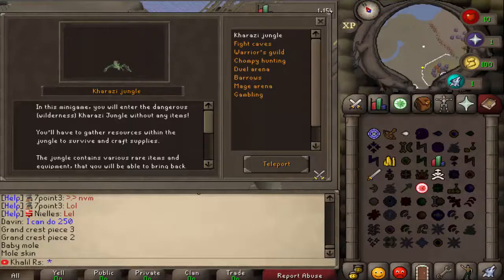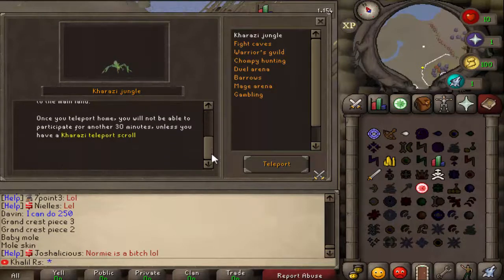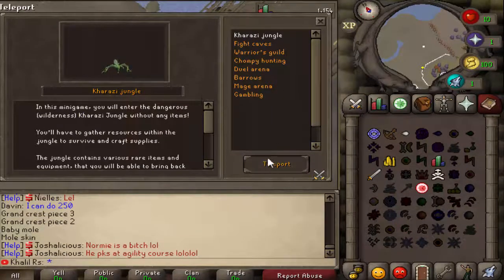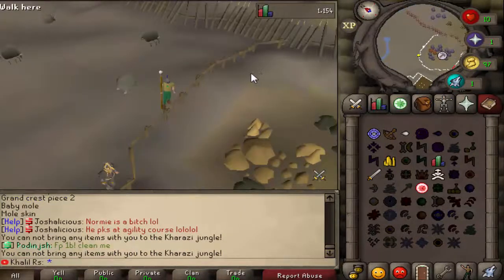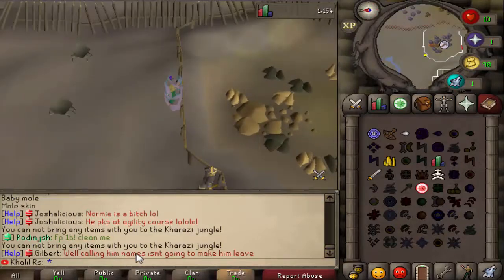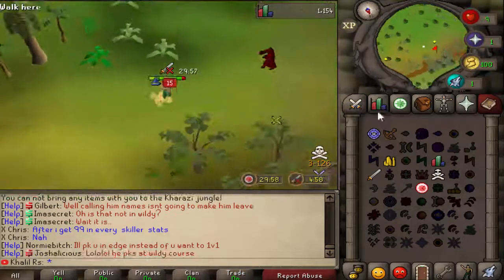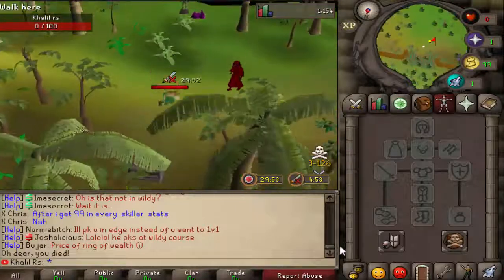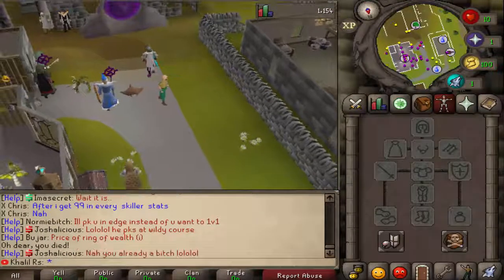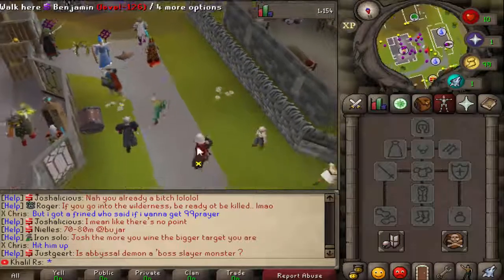The thing I'm most excited about is their mini games — I've heard a lot about them and I'm very excited to try them. Since this is a quick server tour, I'm just going to briefly go to them and talk a bit. This one right here, Karazi, is a survival-based mini game set in a jungle filled with creatures you have to kill. It says I can't bring any items, so I need to bank first.